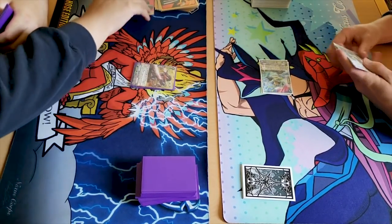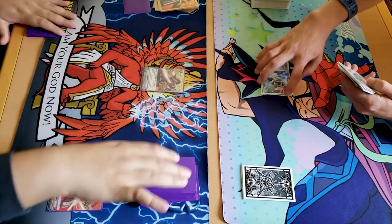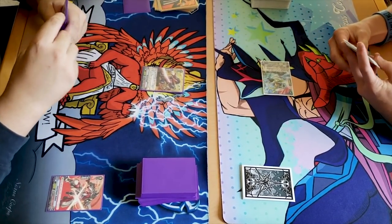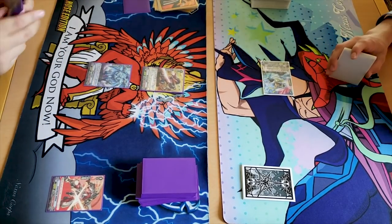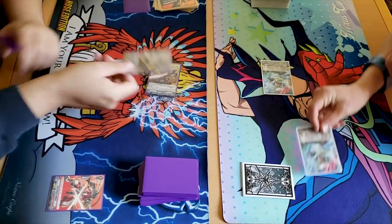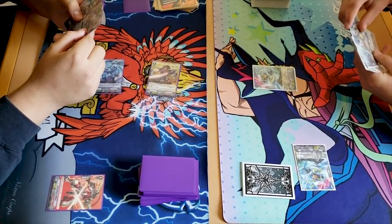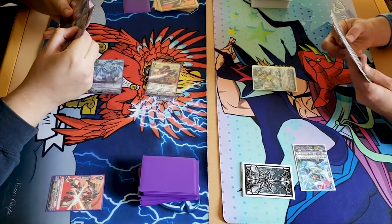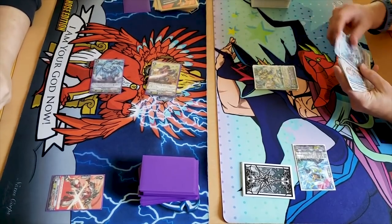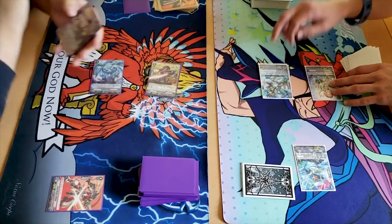Ride Berserk Dragon. I'll take that draw trigger plus 10k on my vanguard, and I draw. Grade one standing draw. Ride Algos. I hate Force. Yeah.